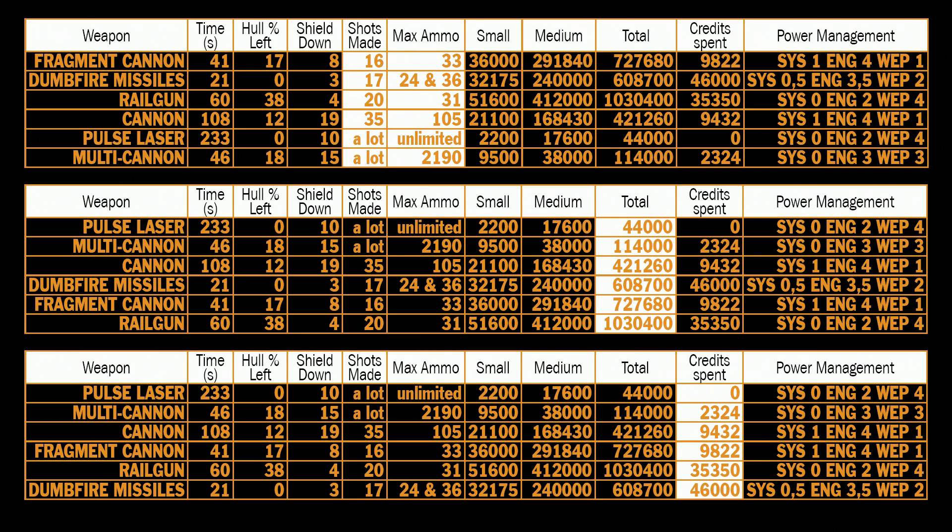I find that multi-cannon is best for its price and damage done. You will most likely have enough ammo for anything you need, unlike cannons, fragment cannons, and especially railguns and dumpfire missiles which have much higher price but very limited loadout. That's it for today — I hope you enjoyed my killing anaconda video. Thank you.